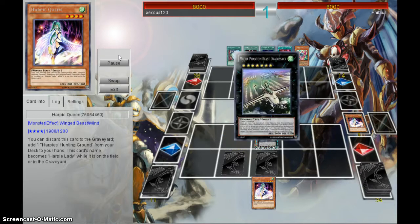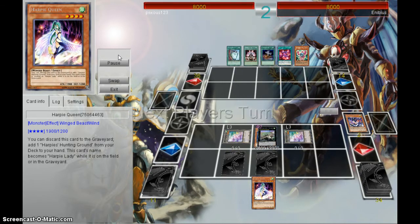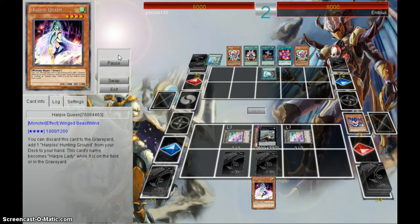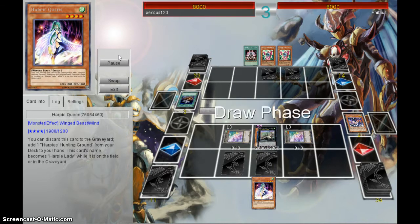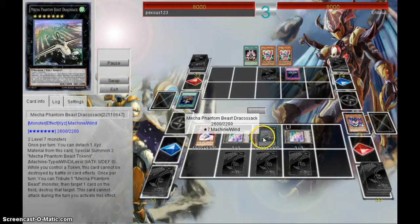We start off pretty strong with the Dribble Sack. Get the two tokens out. Brings her pilot to Malay, brings her Fiendish to hand. Food of burial to the Battery Man of the graveyard. So then we've got our Fiendish to insert one.